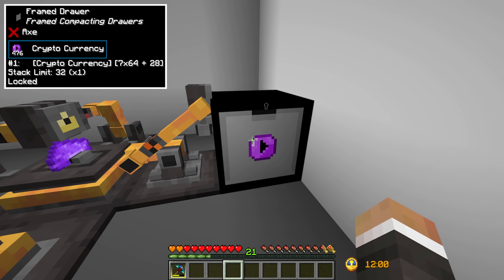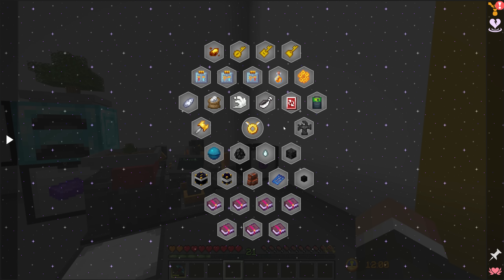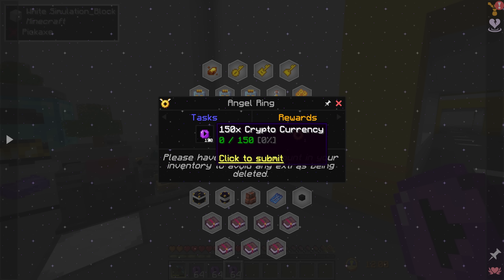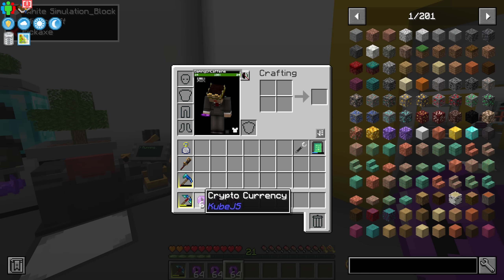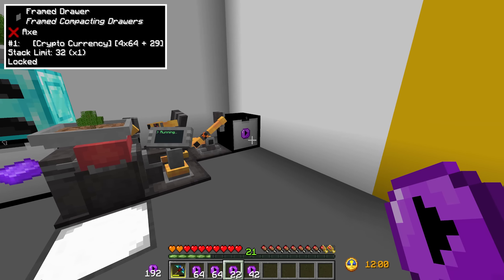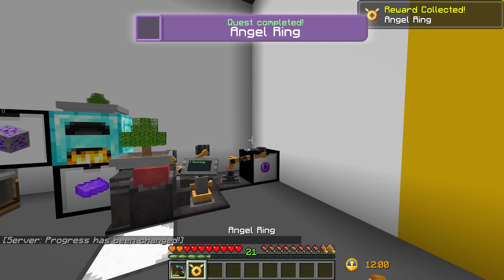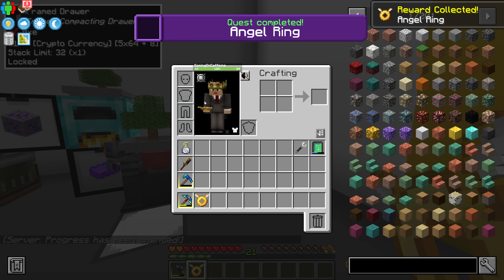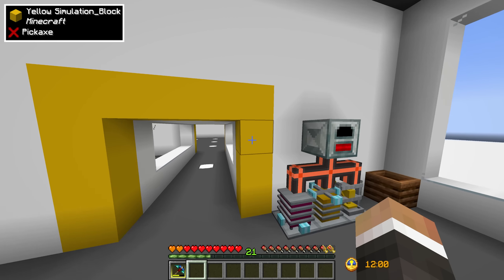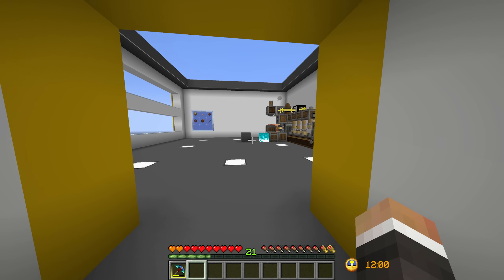We've got 476 cryptocurrency ready to go, which is more than enough to go on a little buying spree inside the e-shop. Specifically, the very first thing I'd like to purchase is the Angel Ring. The quest book specifies we should have the exact right amount - that's 128 - which means we need an extra 22. We put the remaining cryptocurrency back in the storage drawer, and now we have an Angel Ring. The Angel Ring goes in the Angel Ring slot, and just like that we have creative flight - no power requirements, no limitations, just infinite creative flight.